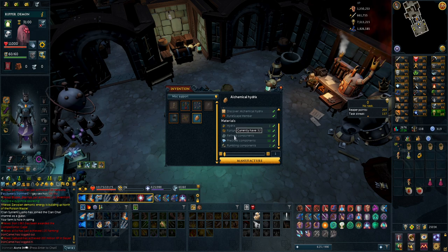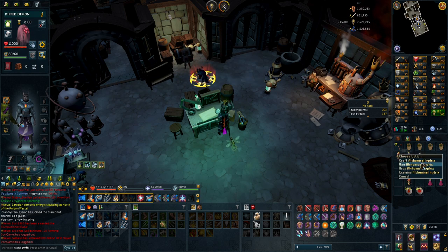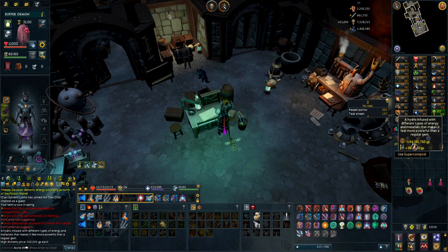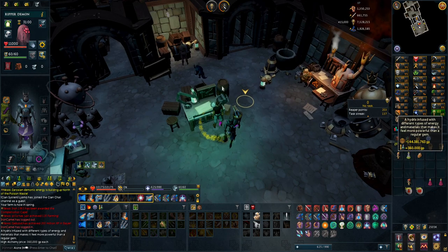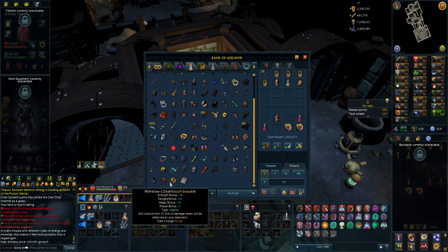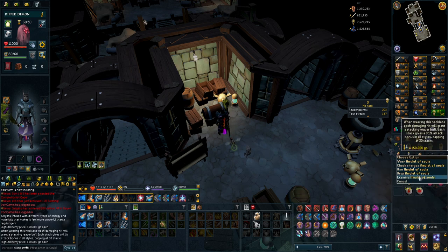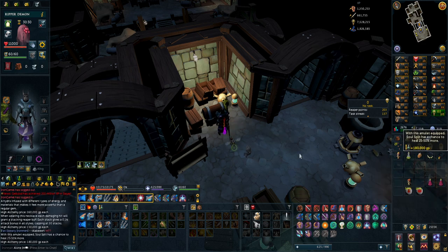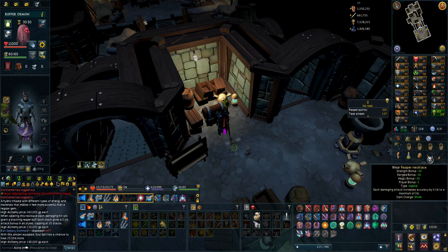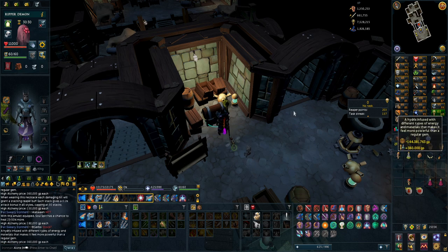The alchemical hydrix — let me show you the value of this. It requires 50 refined components, 50 fortunate components, 10 pressures, and 2 rumbling components. You get 15k invention and 7.5k crafting experience from making it. This thing is worth 144 million. That's why the Essence of Finality is around 280 million — you need the alchemical hydrix plus the reaper necklace and amulet of souls, which are around 60 million each. So 120 million plus 144 million. Now I just need to charge these to 100% and I can make it.